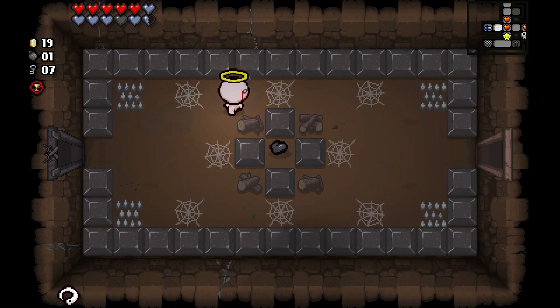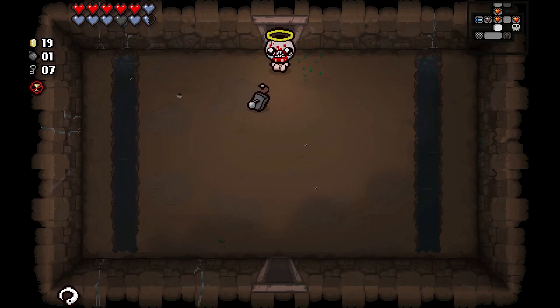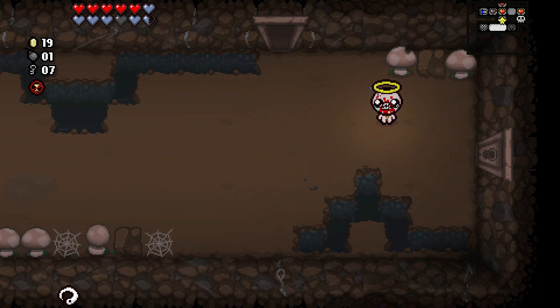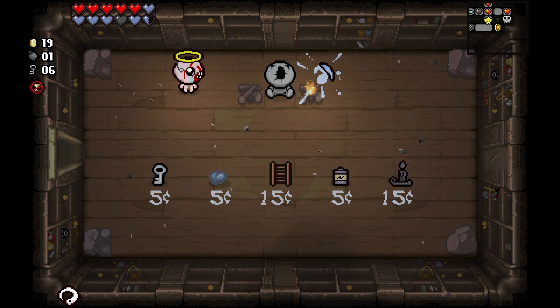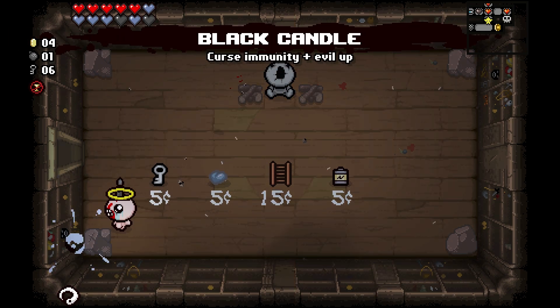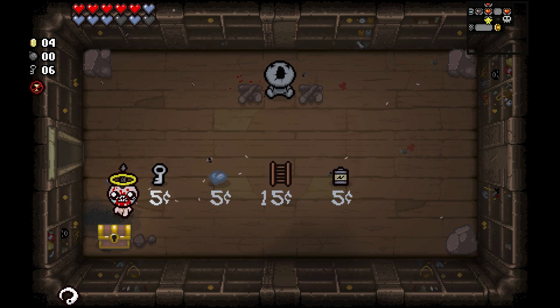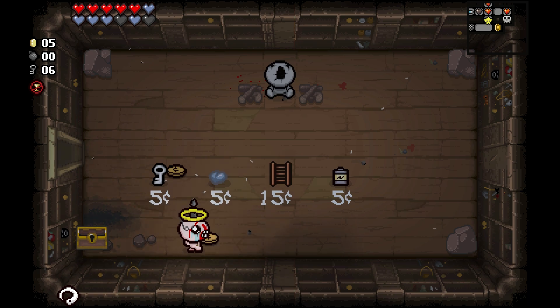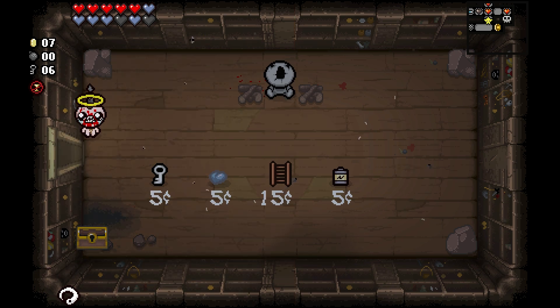The benefit of that room was that I got enough coins to go to the store finally. Let's go check it out. Oh, the Black Candle — removes curses, that'll be good just in case. There we go — evil up, and look I found this. Worked out okay. Fantastic. Alright, we're good, let's get out of here.